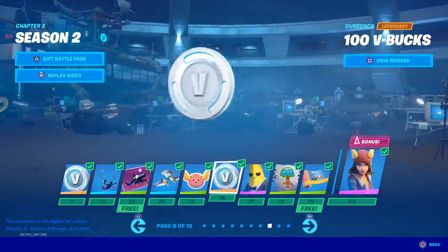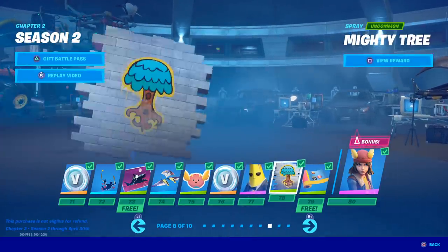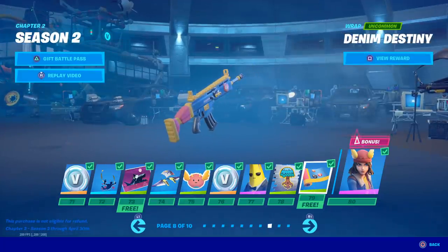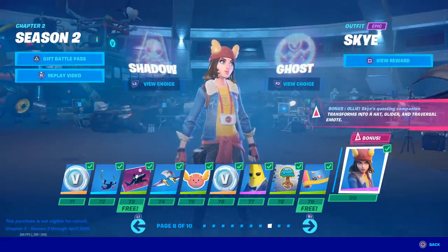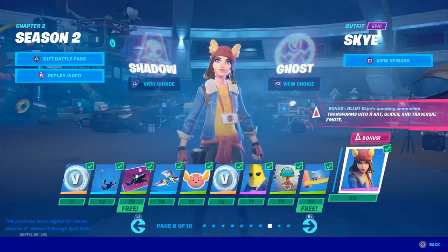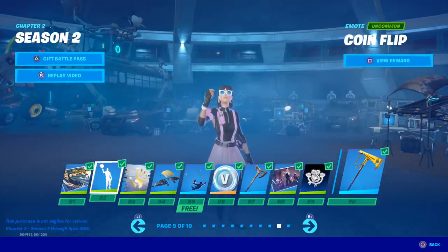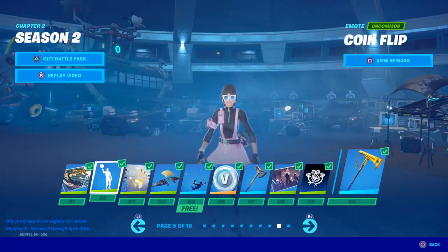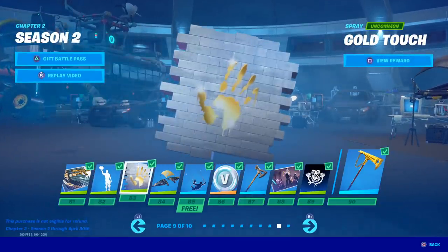Llama Corn Express - I'm not a big fan of that glider. Ollie Away, V-Bucks, another Agent Peely style. Denim Destiny, I don't really like that. Bonus Ollie - Sky's questing companion transforms into a hat, glider, and traversal emote. Some of this stuff I'm just gonna have to see in game because I don't know what it means or how it could look. Coin Flip - oh, that's so fire! That's the best emote we've gotten, that's my favorite emote out of this battle pass so far.